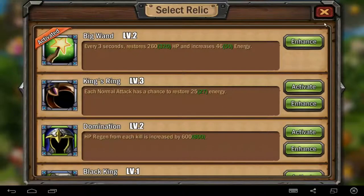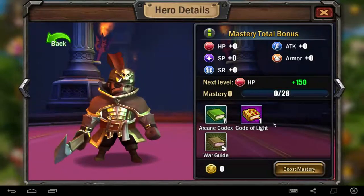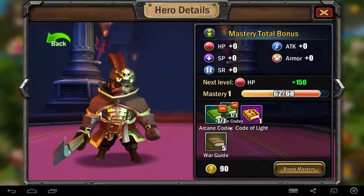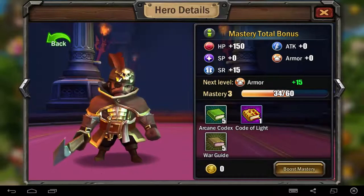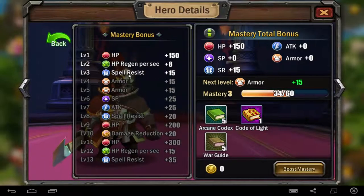I activate it — just click on activation — and you will see it's here. You can change it every time. And your mastery total bonus — if you use this, for example, next level I will get 150 hit points bonus. Level and boss mastery — you see 150, and this level, if I level this, then I get hit point regeneration 8. Now I have level 3 mastery: 150 hit points, 8 hit points regeneration, and spell resistance 15 plus.